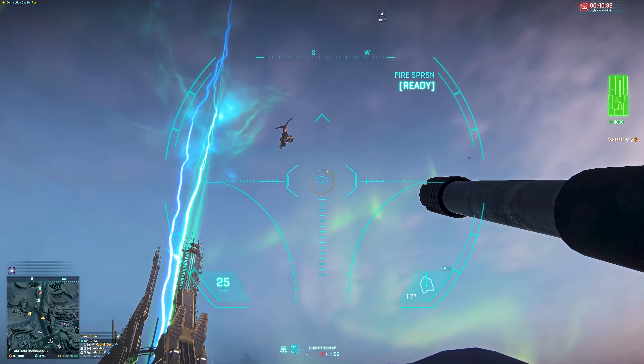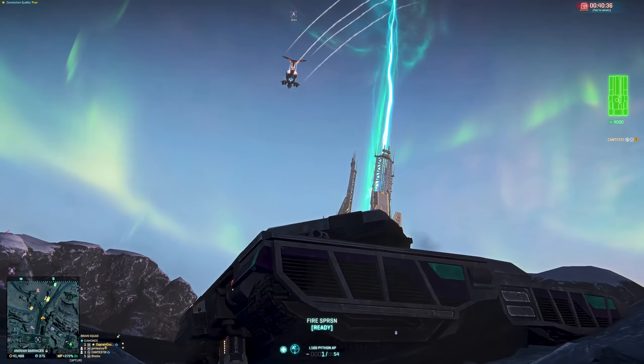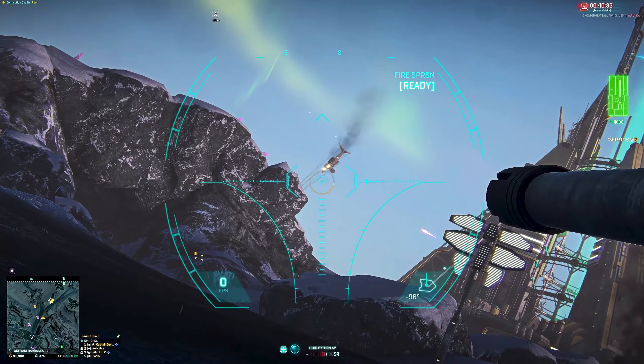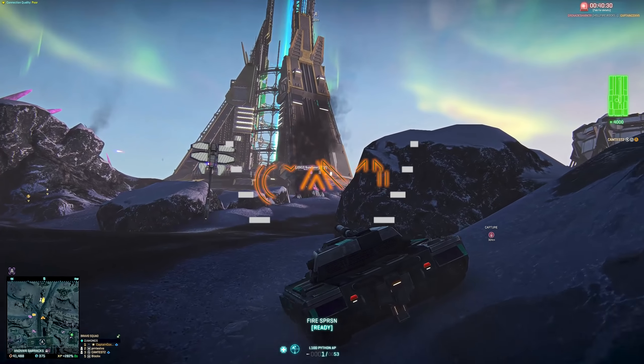G'day there once again viewers. This is your mate Kamikaze 78 tier. And today, guys, we're going to be taking a look at the new containment site, a brand new facility type that is making its way to Esamir very, very soon.